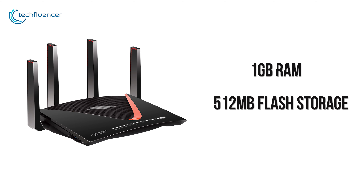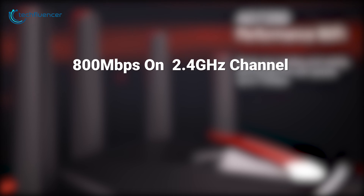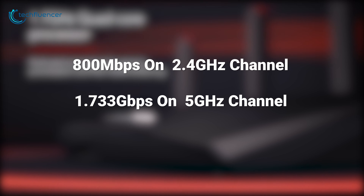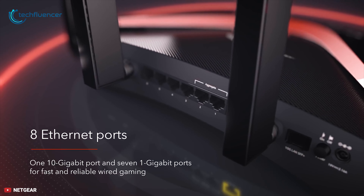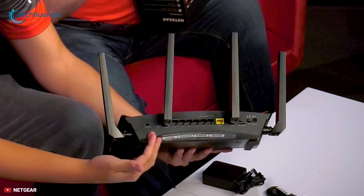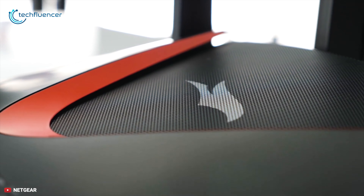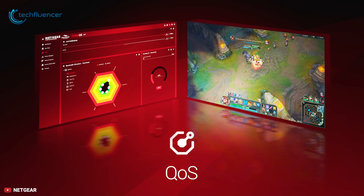The Netgear Nighthawk XR700 Pro gaming router brings the fastest home networking technology, has more Wi-Fi power and comes with a few extra wired ports. Powered by a 1.7GHz quad-core processor along with 1GB of RAM and 512MB of flash storage, this router is capable of setting up a tri-band network. The Nighthawk XR700 Pro can get up to 800Mbps on its 2.4GHz channel, 1.733Gbps on its 5GHz channel and 4.6Gbps on its 60GHz channel. This router has 6 Gigabit LAN ports, a 10G SFP+ connector, a broadband input and a pair of USB 3.0 ports.